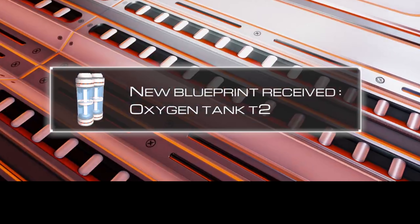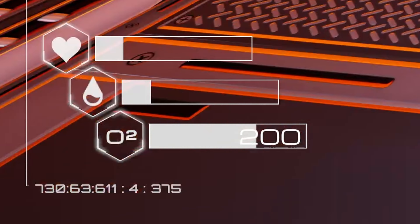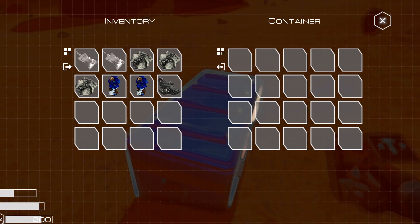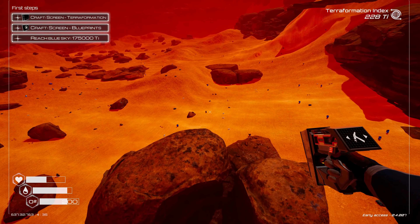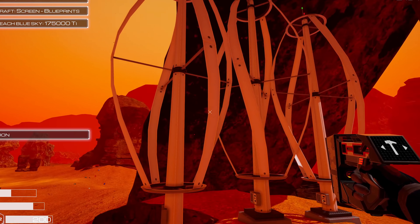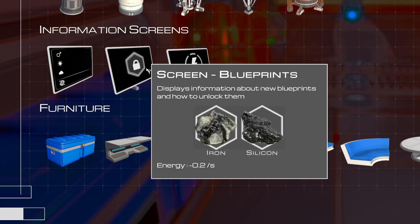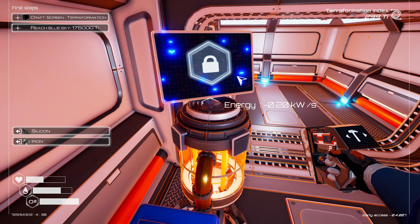We've got oxygen tank tier two. And it's fairly cheap too. This gives me 200 oxygen. I think the best strategy in this game is to just try and go for the chests - they'll have a lot of items in them. The chests are so small, they fill up so quickly. They actually rotate into each other. I can craft this blueprint screen, which apparently fits onto my chests. This is weird.